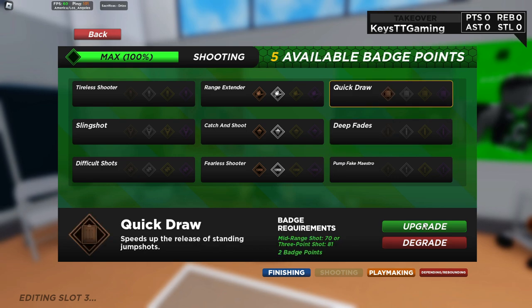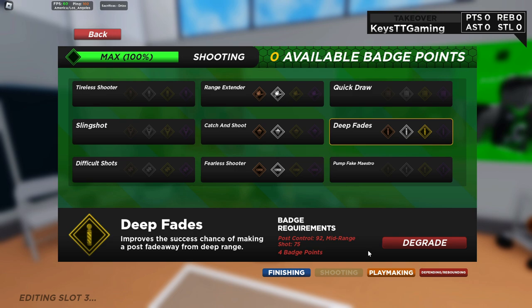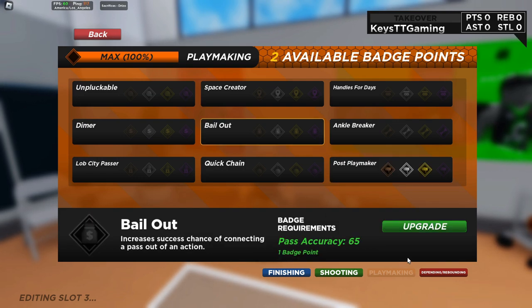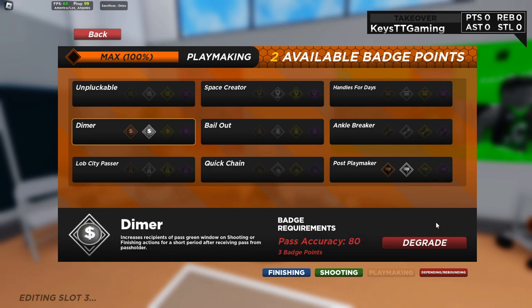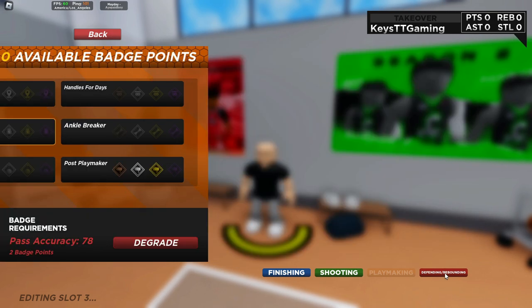I'm not gonna do quick draw to be honest. You got pump fake to silver — it's all what you guys want to do with it, you can change these up, but this is what I recommend. For playmaking: post playmaker to gold, bailout to bronze, and dimer to bronze. You can get dimer to silver but you'd have to take something else down. Most definitely have post playmaker at gold, dimer at bronze, and bailout bronze. Pause the video if I'm going too fast.